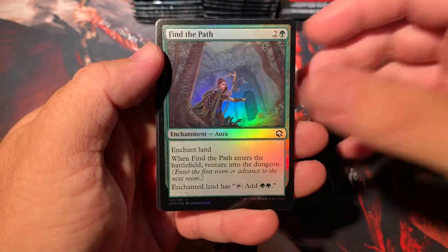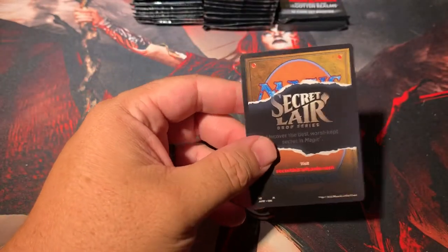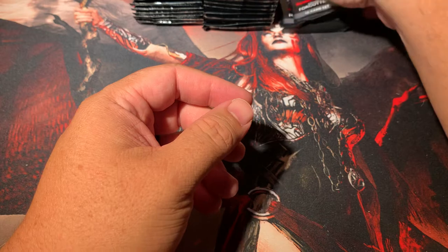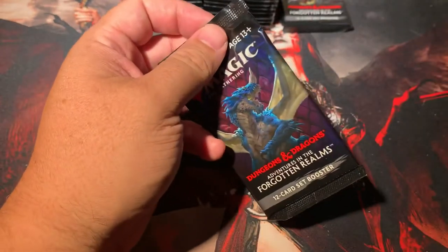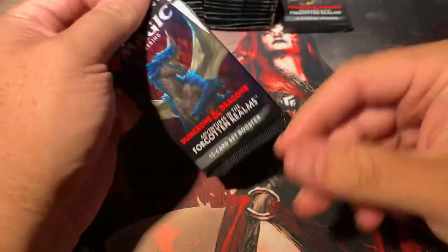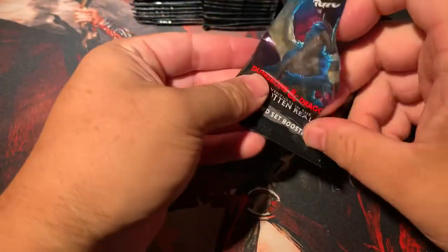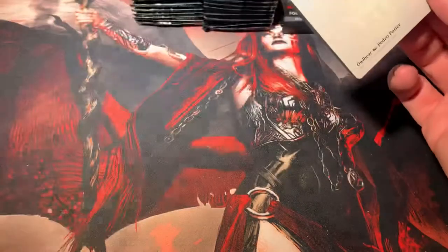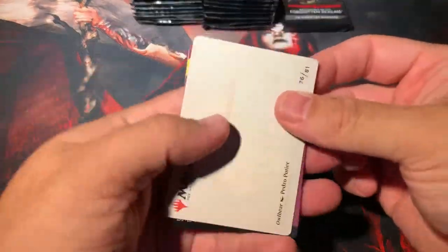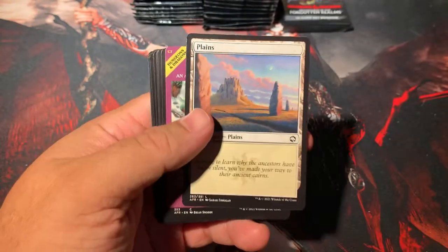Find the Path foil. And behind that we have an Aperture token. So we're off to a somewhat slow start. The highlight so far is the Circle of Dreams Druid — that's actually a rare and that's going to end up being like the best rare card in the set. I'm pretty sure of it. No doubt about it, we'll see tons of play in all formats.